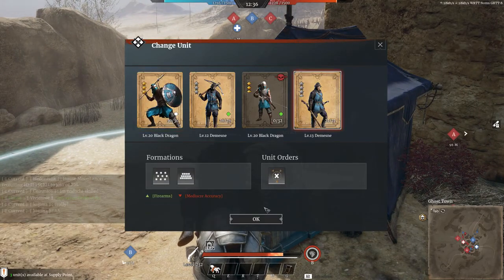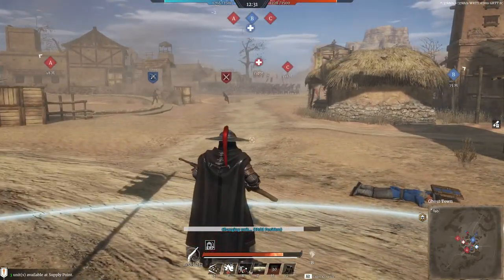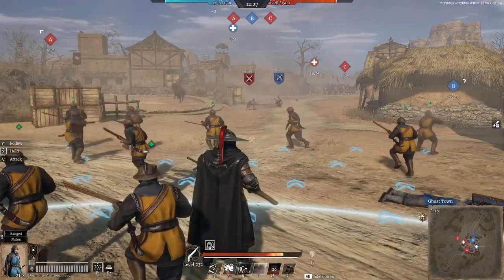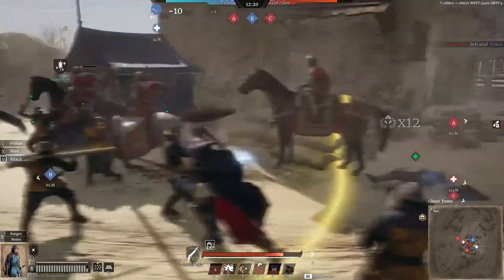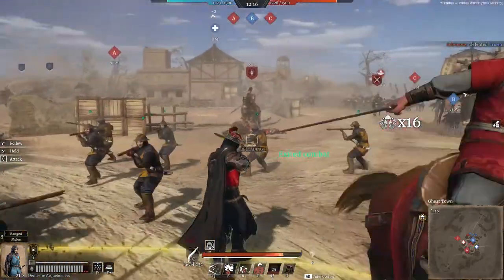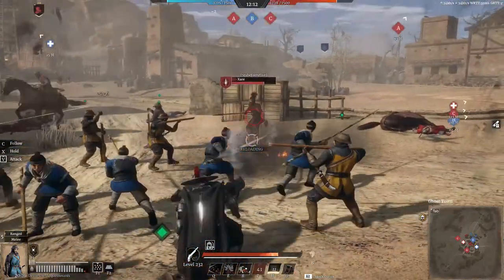Let's take the Arquebusiers for now. We can try to put some pressure on this crossway in the middle of the village and try to take out some cavalry from range. Yeah, this is already going well. Let's use our ultimate here — stepping off the horse, already on the ground. Bet he's loving it.